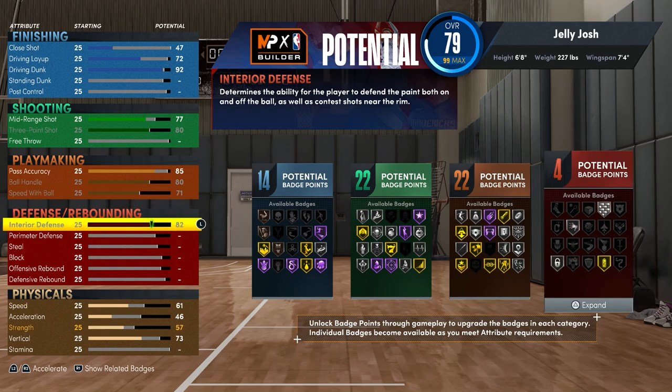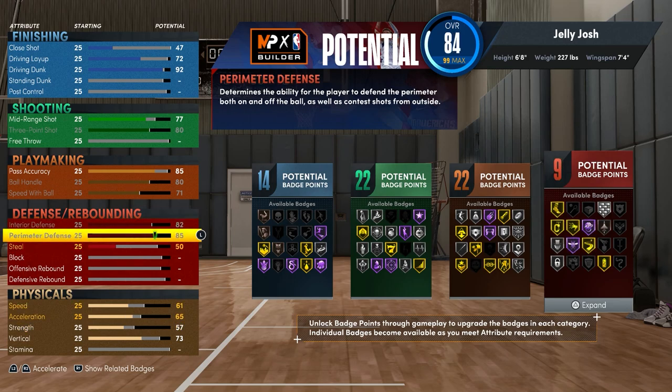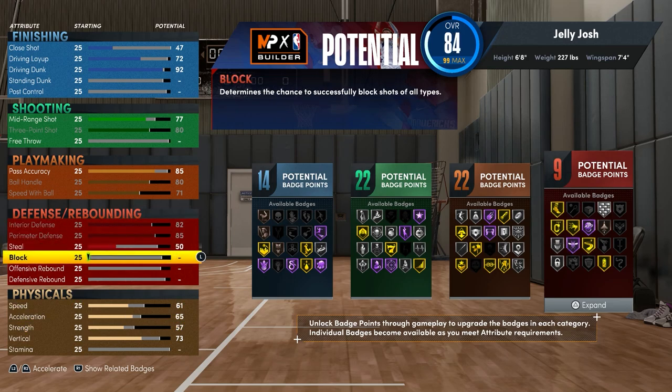For the defense, you want to max your interior defense and max your perimeter defense. For the block, it maxes out at 91 but I put it to 88, because with 88 you can still get Gold Rim Protector and Hall of Fame Chase Down Artist.